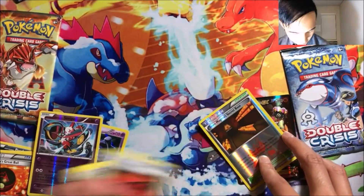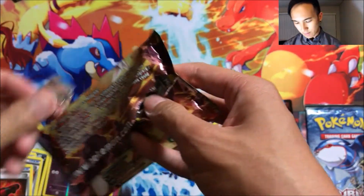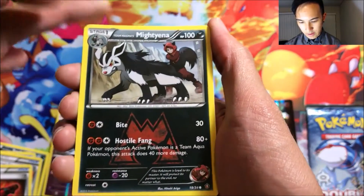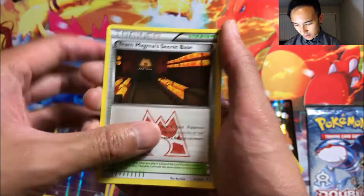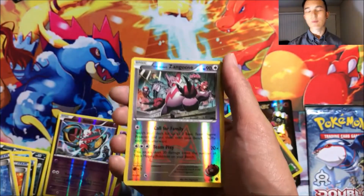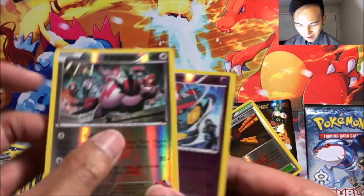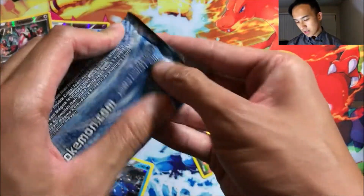Next up, the second and final Team Magma pack. Two-two-one. We got Team Magma's Mightyena, Team Aqua's Poochyena, Team Magma's Secret Base — love these Secret Bases — Team Aqua's Gravel, Team Magma's Zangoose reverse foil, and Team Aqua's Walrein. Both of our packs had Zangoose on the reverses from those two!